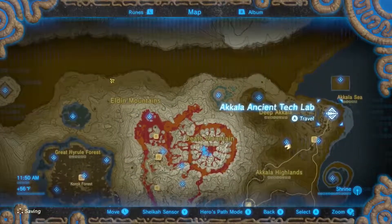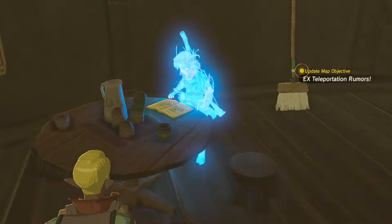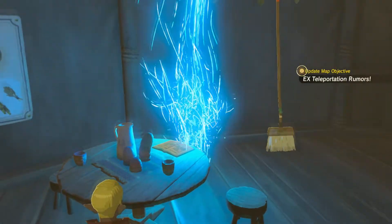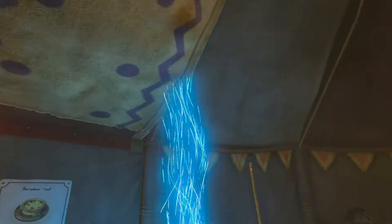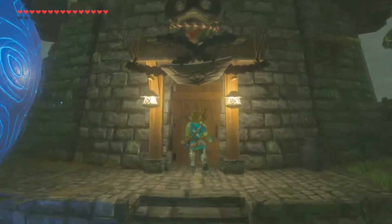We're going to go ahead and head to the Akala Ancient Tech Lab — we haven't been here in quite a while, actually. I think maybe we glanced at it for a little bit and then left. So we're going to head there and saddle up with some supplies. Back here at the Akala Tech Lab, let's open up the door.